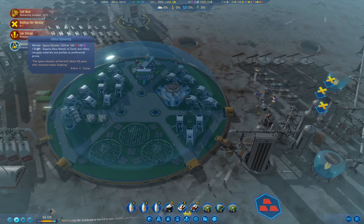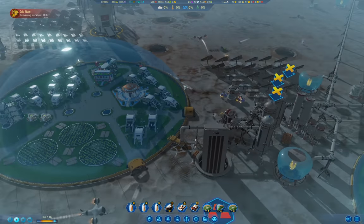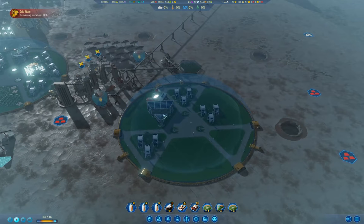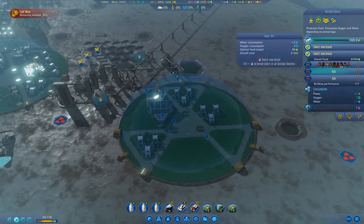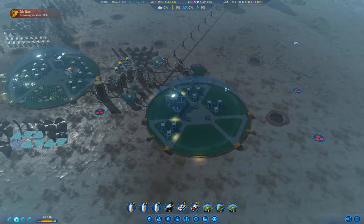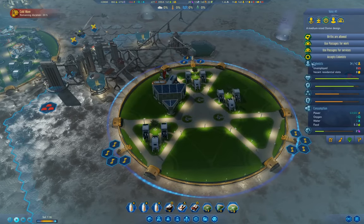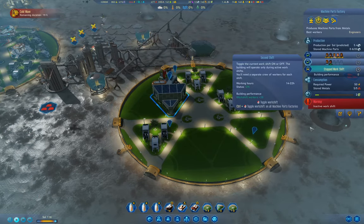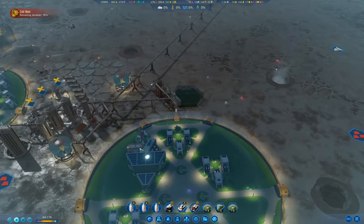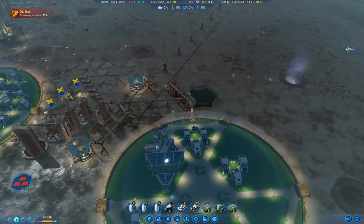Orbital engineering, space elevator. We're going to have a hypothermia notice pop up soon. I want this ranch to be cattle — cattle gives the best production amount. I also want a second shift here, because basically it means more production. We'll also activate full shifts for the service buildings.